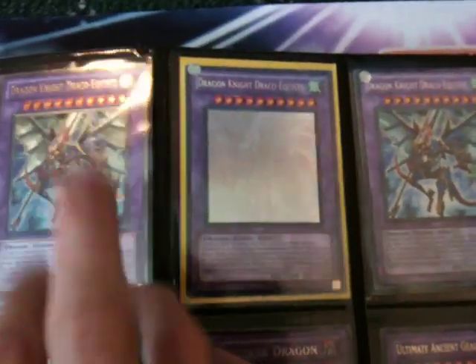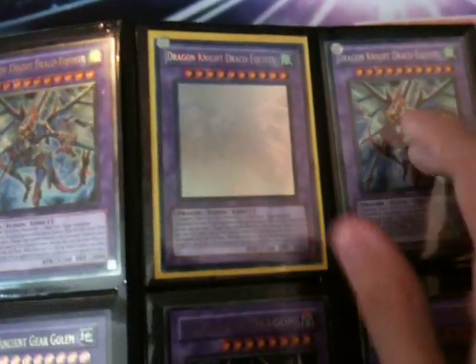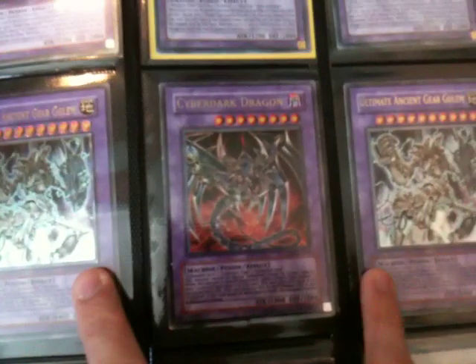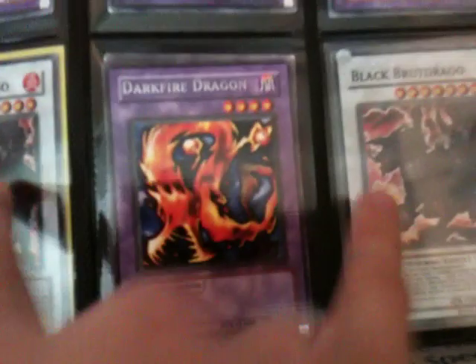There's some Fusions here: Ultimate Draco Equist, Ghost Draco Equist, Tinra Draco Equist, two Ultimate Ancient Gear Golems, one Cyber Dark Dragon, two Darkfire Dragons — really useful for instant fusion decks — and two Blackbrook Draco Super.